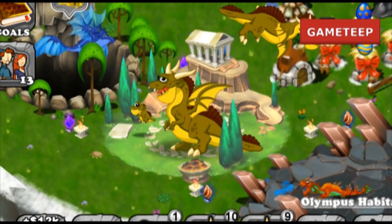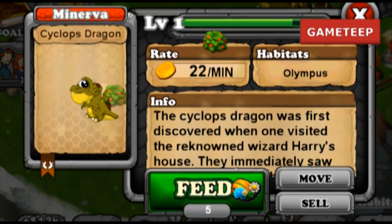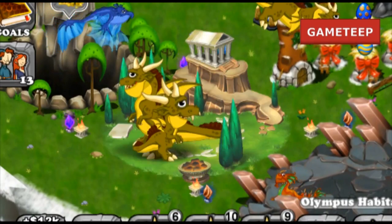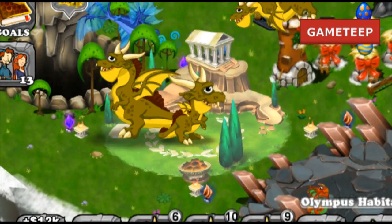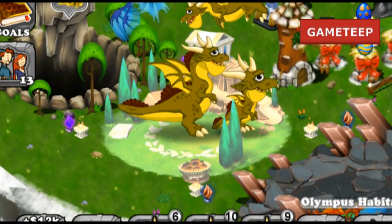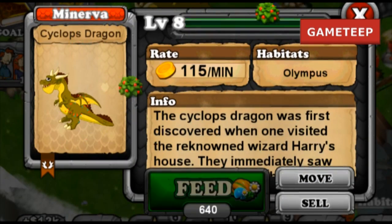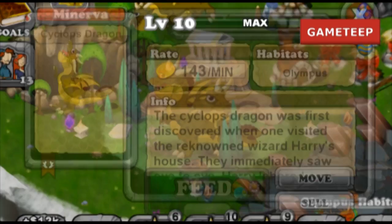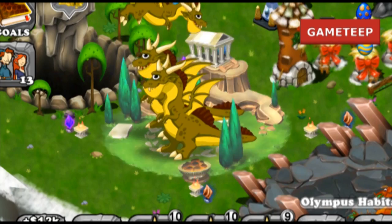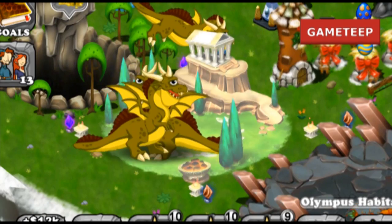This dragon is a special element dragon, which means breeding one is not going to be super easy. But with the right combination and understanding of how to create it, it'll actually be easier. It's known as the Olympus element. To make this dragon, it combines the elements of lightning, water, and lastly metal.